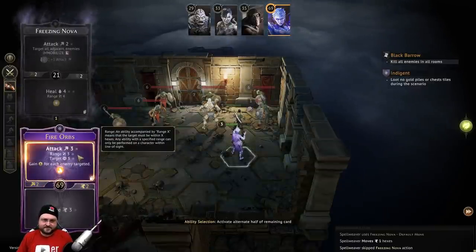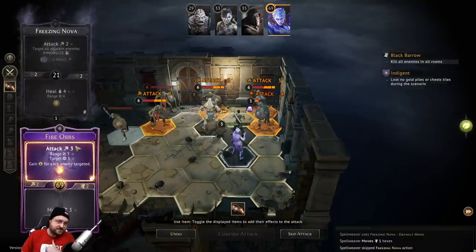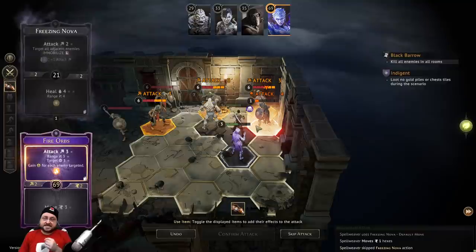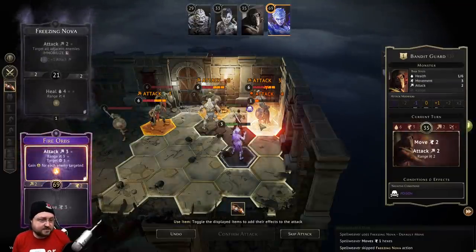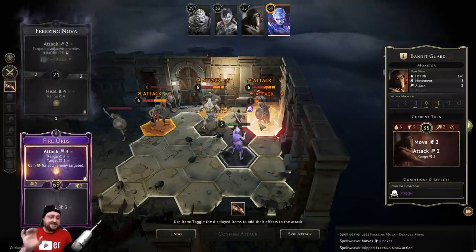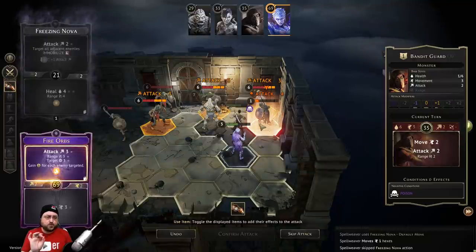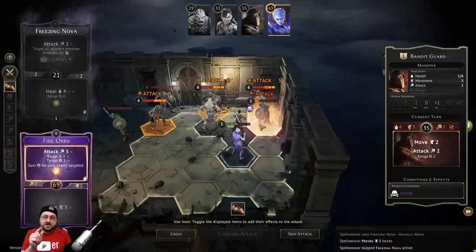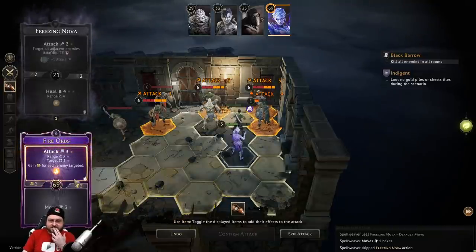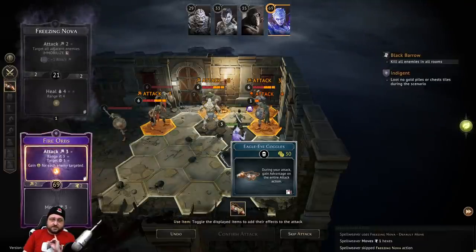Time to get these flaming balls online. So it is going to be a 3 damage attack with range 3 and three targets. You can see these little dots - these are all ways you can upgrade these cards later on. We're going to gain one XP for each enemy targeted. This card will be burned, but again we can get it back. I think this is a good time for the goggles - it's a big attack with a lot of targets, and the goggles will give us advantage to the entire attack action, so we get good value out of using the goggles now.